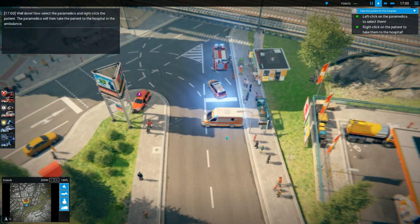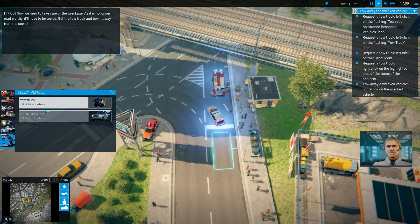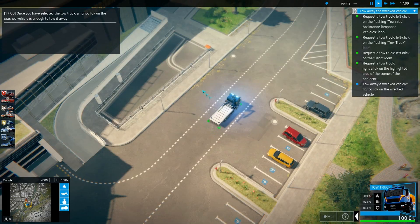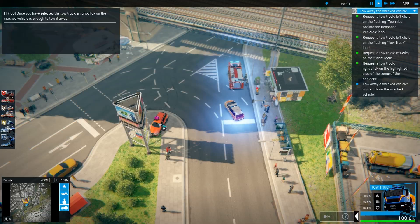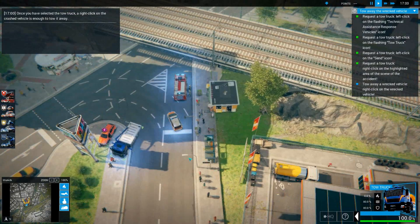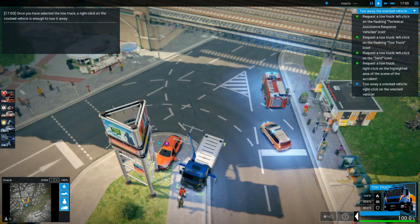Further on in the game the wreckage will have to be towed — get the tow truck and tow it away from the scene. Hopefully this isn't the train one. Once you've selected the tow truck, a right click on a crashed vehicle is enough to tow it away. This is a tow truck — very cool, something new. Right click on this. We're in Munich so it's all in German. That looks like a nightclub. I wonder if that website is the developers'.